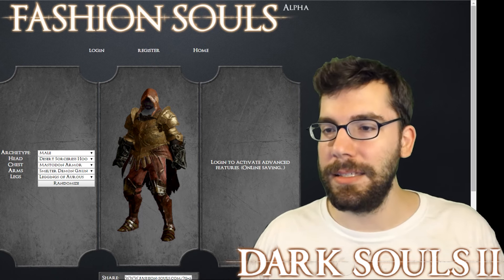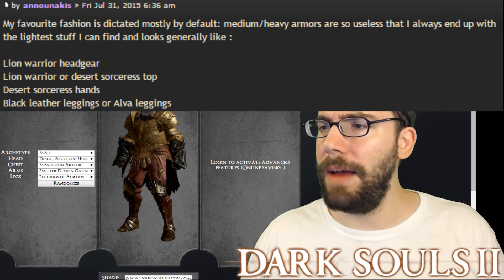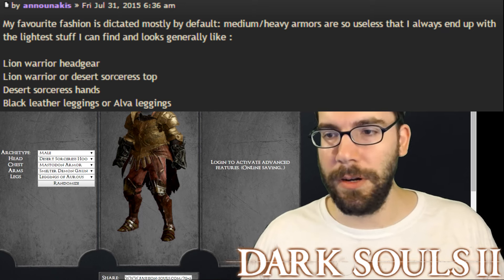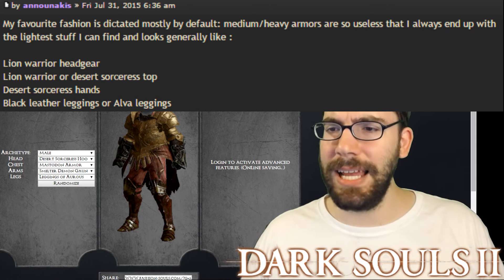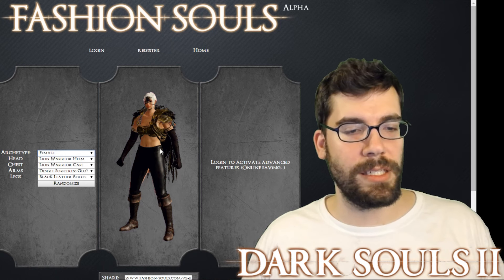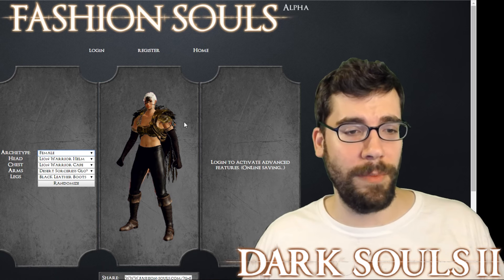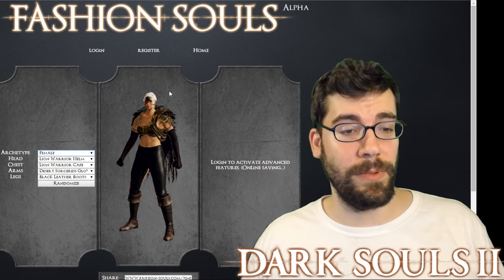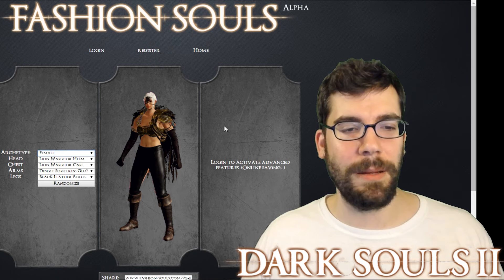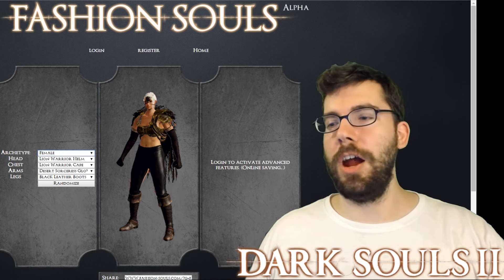Back to Fextralife: New Knockus says, 'My favorite fashion is dictated mostly by default — medium and heavy armors are so useless that I always end up with the lightest stuff I can find that also looks good. Generally: lion warrior headgear, lion warrior top, desert sorceress top, desert sorceress hands, black leather leggings or Alva leggings.' We went with the girl with the very sleek leggings. I think this works better for a woman — for a man it looks kind of weird. It fits together decently well, but it's just not my favorite.